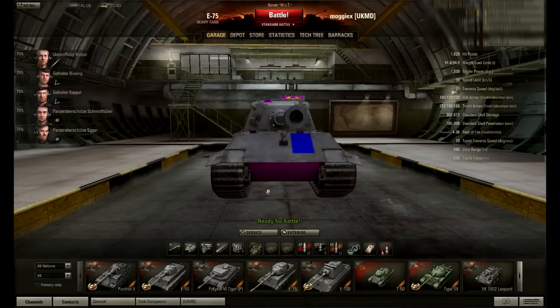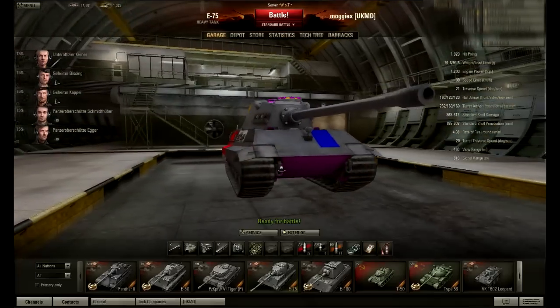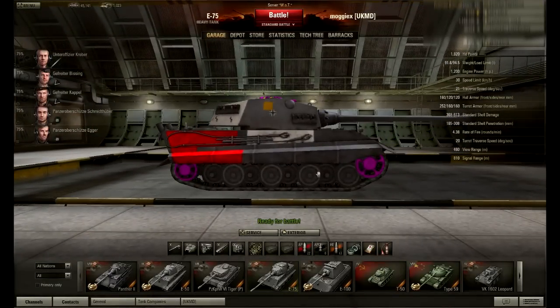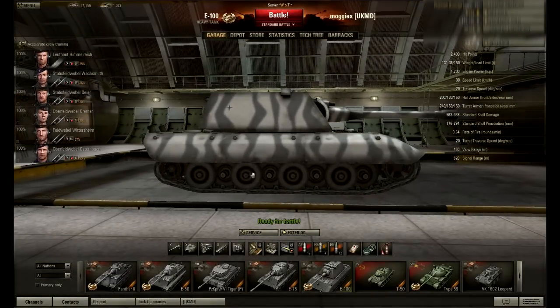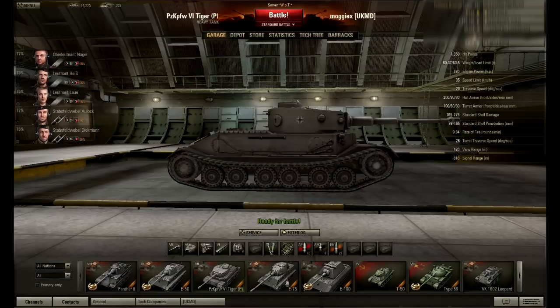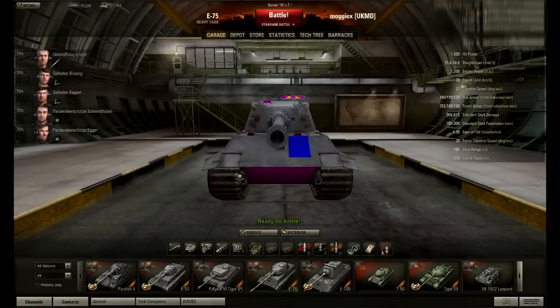Let's pick on the E75 - an ugly tank that bounces like crazy. Note the tank looks a bit odd because I've put skins on it. On the side view, all tanks no matter what they are have weak tracks - even the E100. Back to the point: the tracks are exposed on every single tank and thus are a good spot to go after. The E75 can be a nightmare to tackle front on.